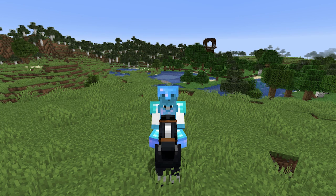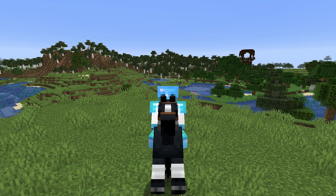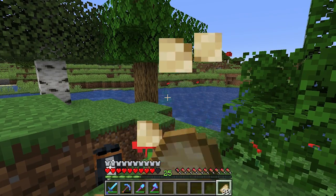Hey everybody, welcome back to a brand new episode of our Minecraft 1.14 let's play. Hope you guys are all doing well. Today's episode 9 and I've got an awesome episode planned. The question of the day: you're allowed to add one custom villager into Minecraft, including all of its trades, profession, and house. What do you add and why? Let me know in the comments. If you enjoy the series, hit like, subscribe, and turn on notifications.